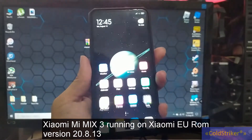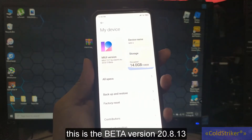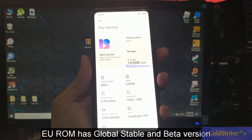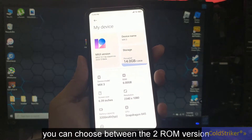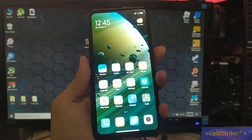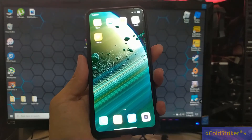Mi Mix 3 running on Xiaomi EU. This is the beta version, 20.8.13. The EU ROM has global beta and also stable ROM, so you can choose which ROM to flash. If you're interested in using the EU ROM, I will guide you on how to flash it.